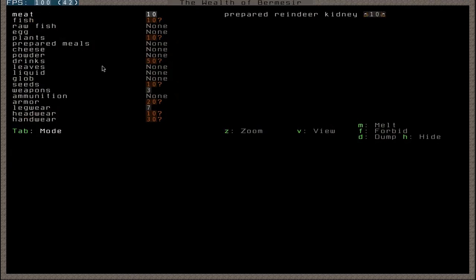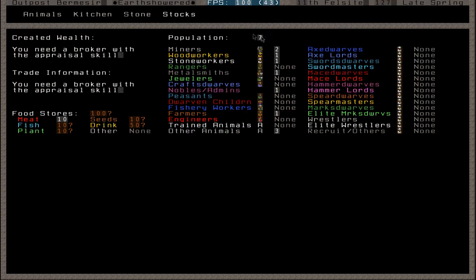Stocks is another menu in which it doesn't have any details, but if you do have a bookkeeper, all these will be properly numbered. It won't be indecisive, it won't be '50 question mark' - I don't really know how much we've got. It'll be an exact figure, like 47. As you can see, it does have the different items that we have as well, which is all fine in Earthshard.